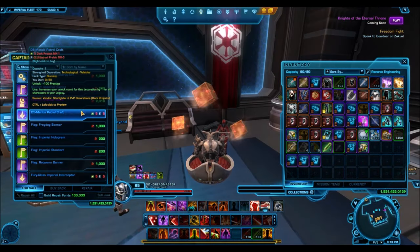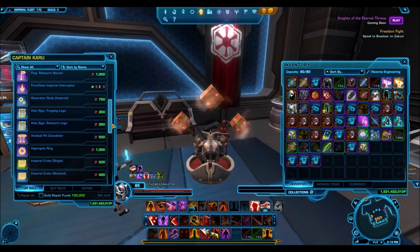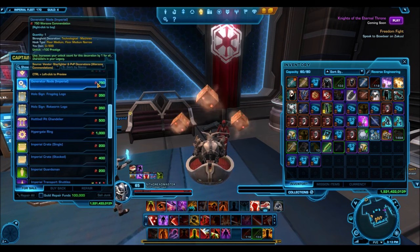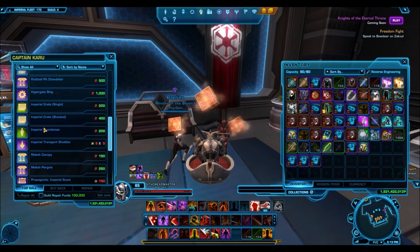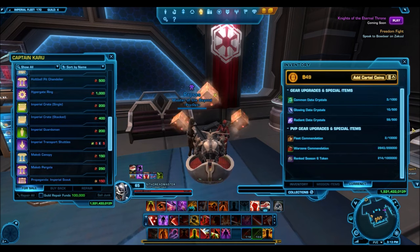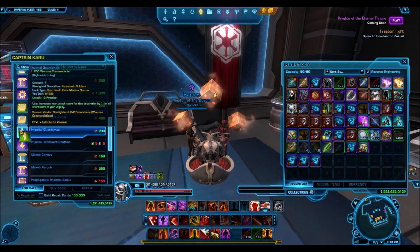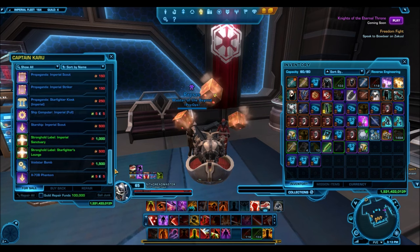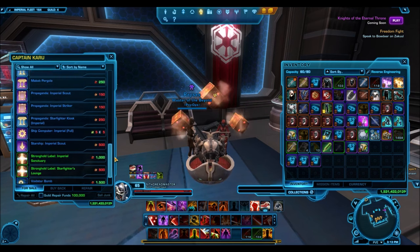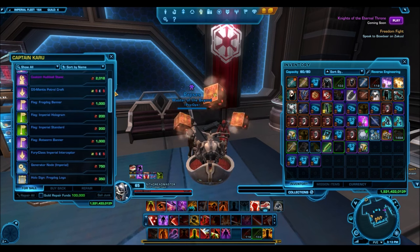Aside from the Imperial Guardsmen, there are tons of other decorations to choose from. The best thing you can do is write them all down, run over to the GTN, see what each decoration is selling for, and experiment — buy a decoration here or there and see if it sells. Different servers will have different prices and populations; it's going to be a lot easier to sell on the Harbinger or Red Eclipse due to high populations than on lower-population servers. Definitely spend your warzone commendations this way — do not wait for BioWare's conversion.